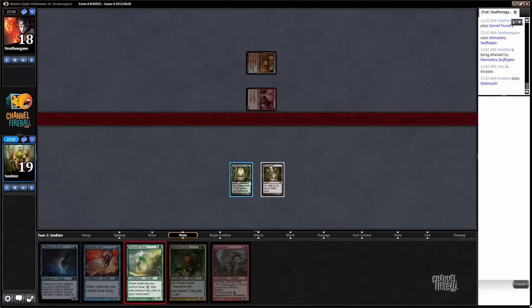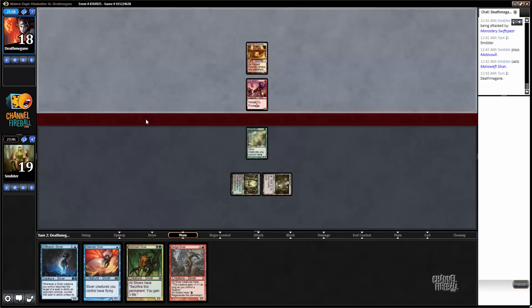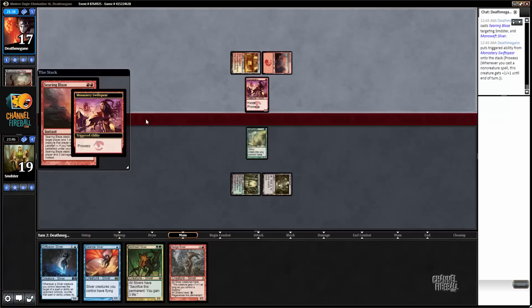Here's the part where we pray for no Searing Blaze. It's going to be really bad for us if we get Searing Blazed. If we don't, we have a puncher's chance. Oh yeah, that is a Searing Blaze — you can tell because it takes them a little while to cast it, because they have to choose to target you and your sliver. So it just always takes slightly longer.